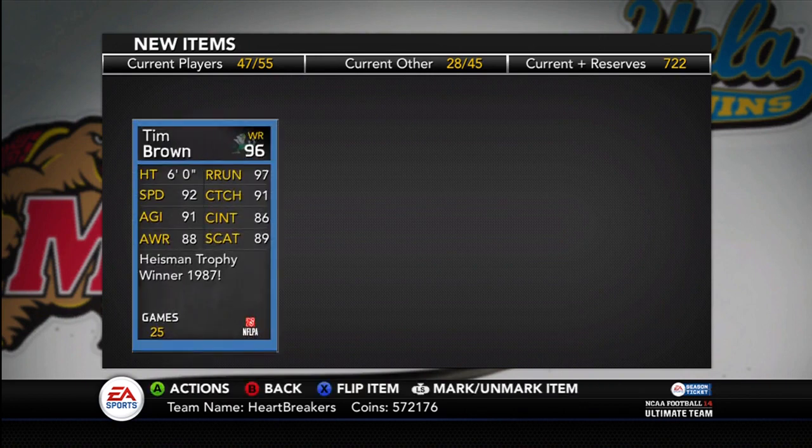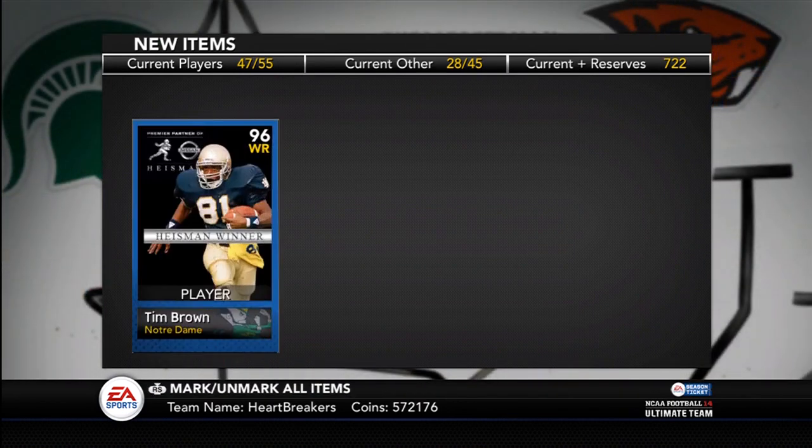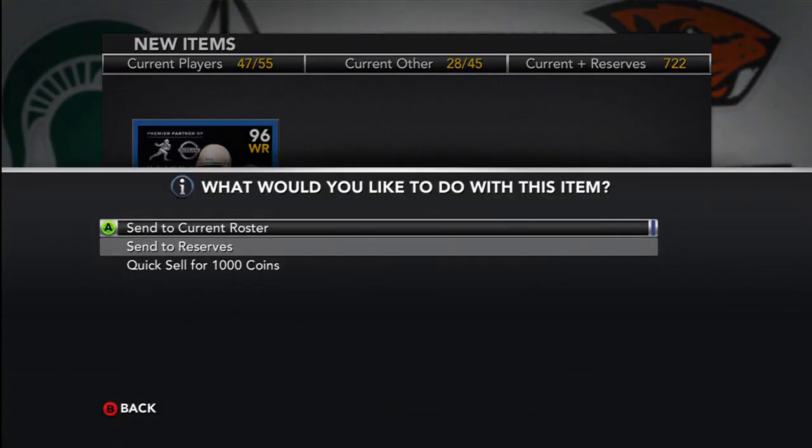He's not 97 as advertised, but still pretty beast. He's got some good speed, great route running, good catching, good agility, decent catching in traffic and spec catch, and 88 awareness, which is pretty good. He's a pretty good card.